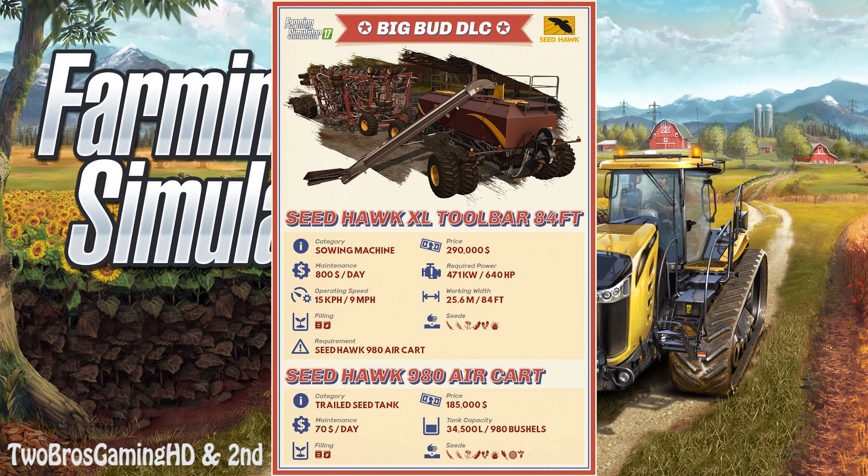To pull this full setup you have to buy both the Seed Hawk XL toolbar and the Seed Hawk 980 Air Cart. If you add those together — $290,000 plus $185,000 — that's $475,000 US dollars for this equipment. You can use the money cheat or work your way through it, but it's definitely going to take some time. I've been wanting this seeder for a long time and I'm really stoked about it.